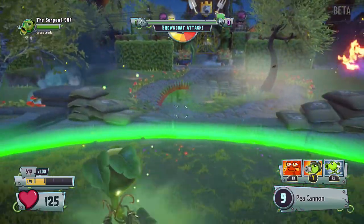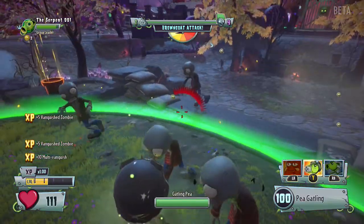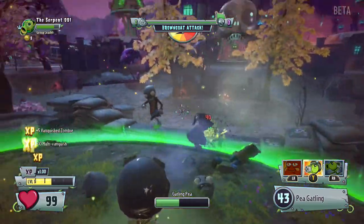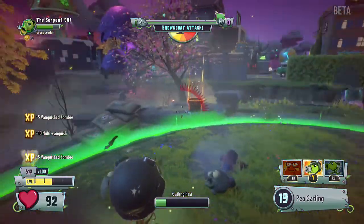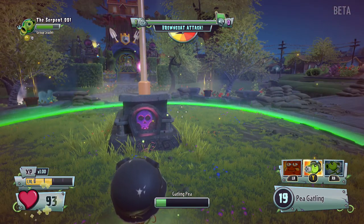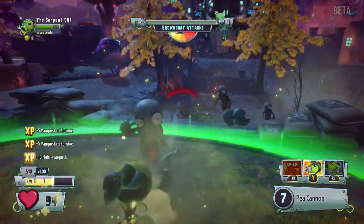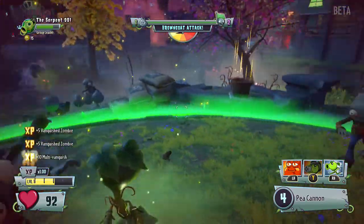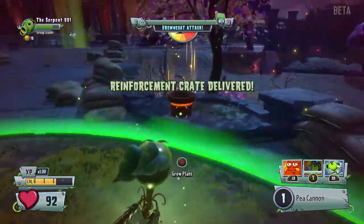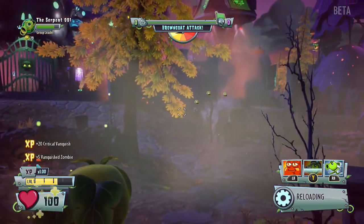Oh shit, browncoat attack! I do really like this game, I'm having a lot of fun with it, I think it's solid. Popping into the minigun — oh this minigun kicks ass! Mowing down these zombies. As far as I can tell there's not too much to do in this little area. It seems like a horde mode where it just gets more people trying to attack this flagpole and they get harder every round.